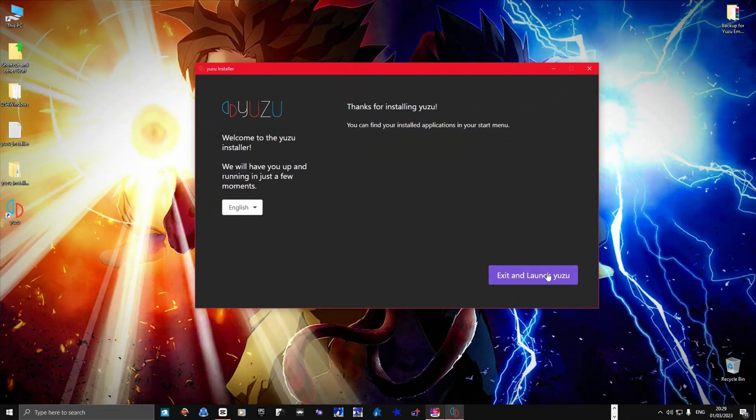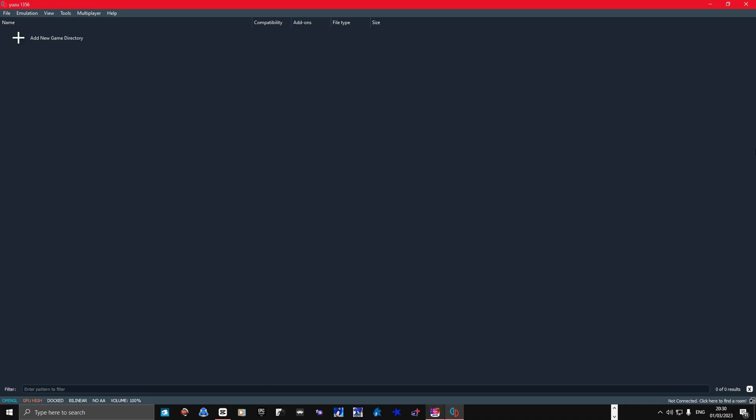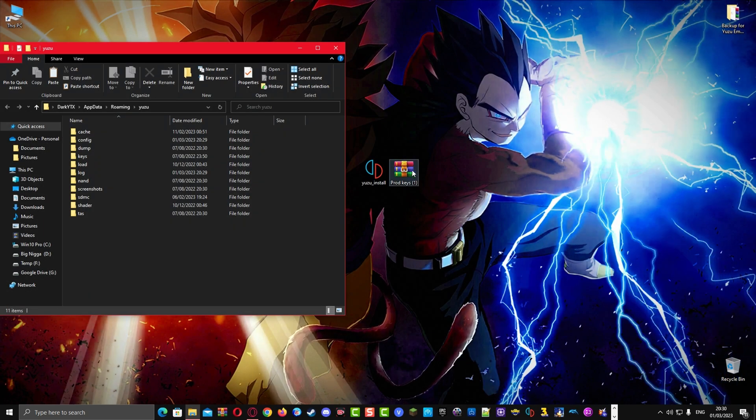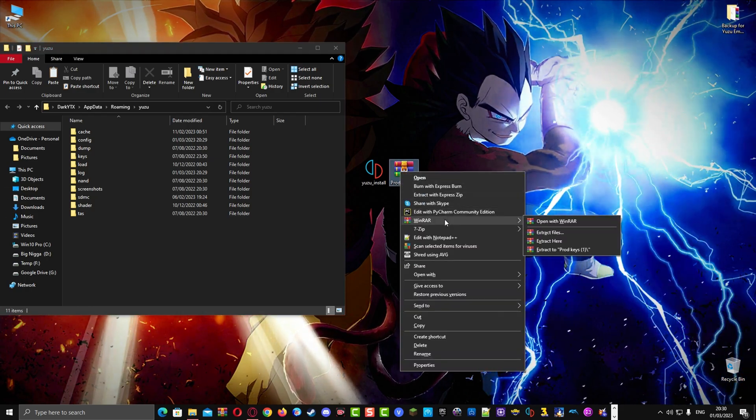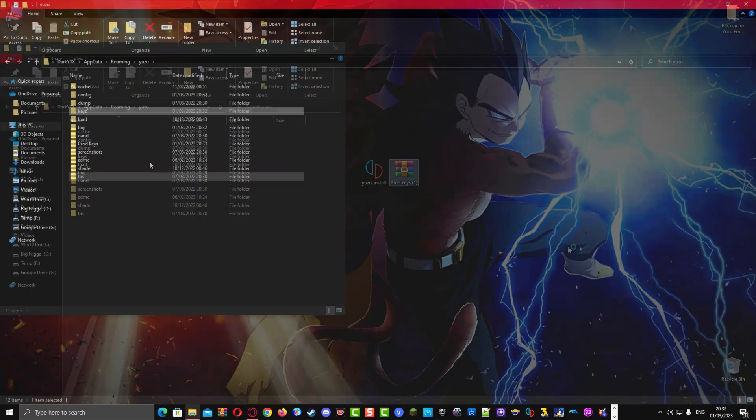Once Yuzu is done installing, close the installation file. When you run the Yuzu emulator for the first time, a small prompt error will appear saying the product keys are missing. To install the title key and product keys, go to the file section and click on 'Open Yuzu Folder.' Then locate the keys WinRAR file from the link in the description, extract it, and put the keys folder inside the Yuzu folder.